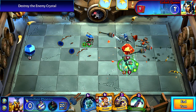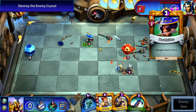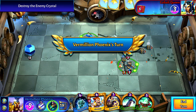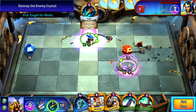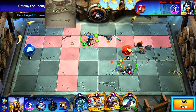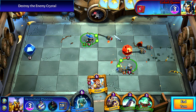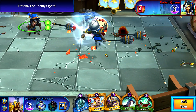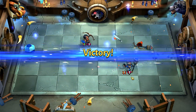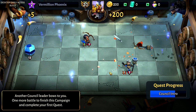Gonna heal our buddy up here. I like these powers, they're pretty cool. Once you attack you can't move anymore — gotta remember that. Bow Maiden is gonna come out and attack somebody. Smelling salts is probably my revive — revive an ally to 1. I don't have any valid targets; I believe they stomped all of them. Can't really do anything else except go ahead and go ham on the crystal. And that's game. Another council leader bows to you.